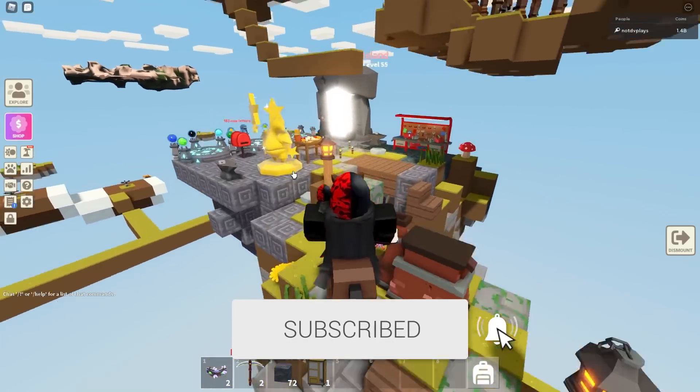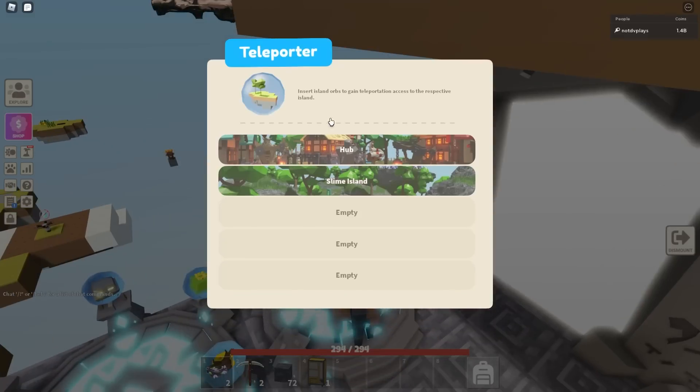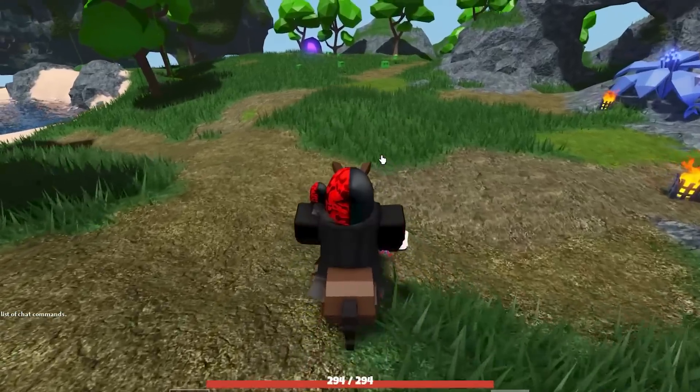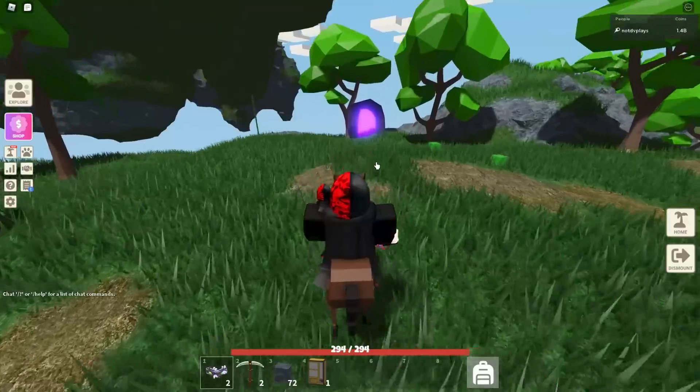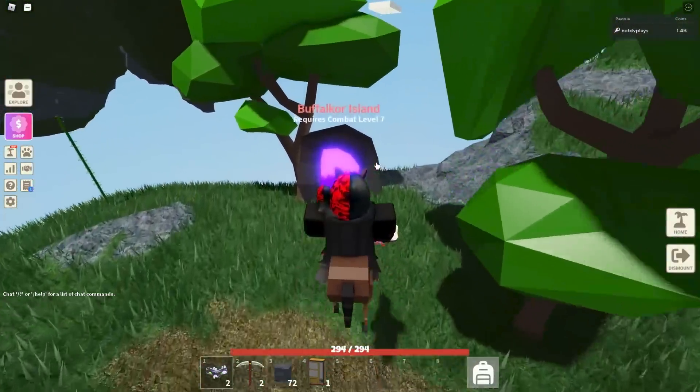First things first, we have a new mob in the game. To see it, you've got to go over to Buffacore Island, or you can go straight into the diamond mines — it's in both. I see them a lot more inside Buffacore Island though.